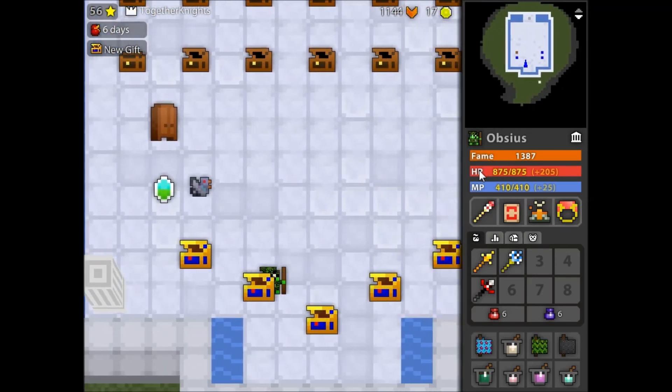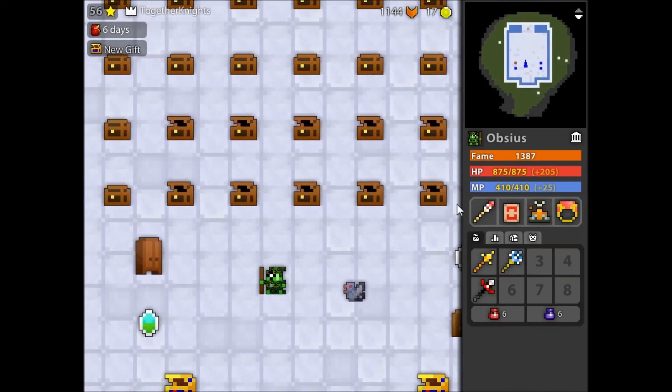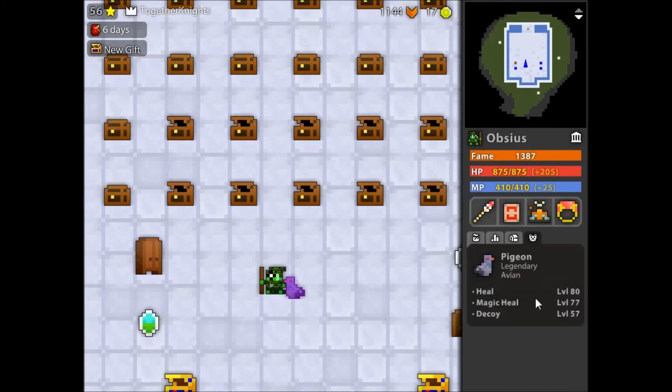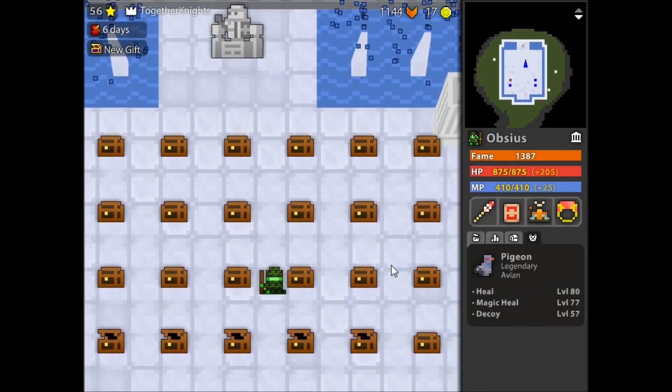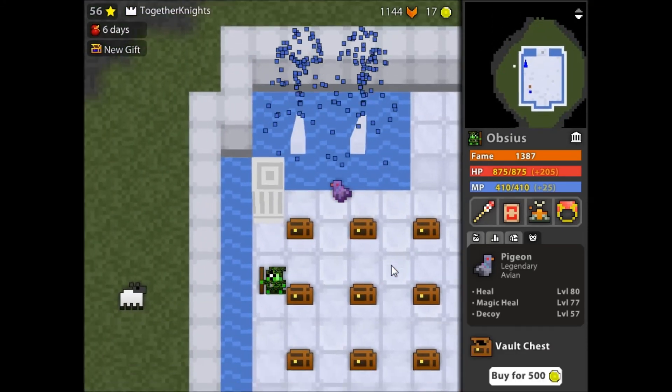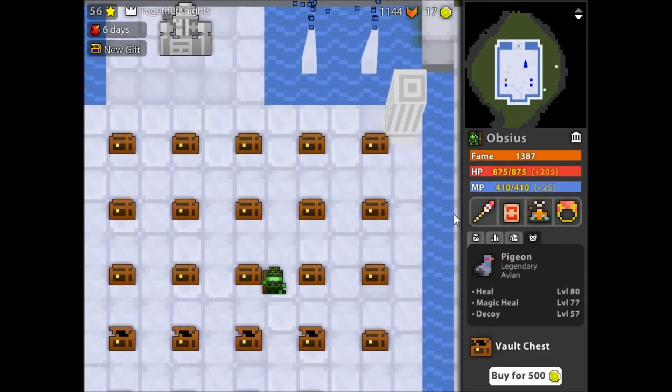Gift chest. Here's my pet - level 80 heal, 77 magic heal, and 57 decoy. And yeah, that's my vault for May. Hope you guys enjoyed and see you guys next month.